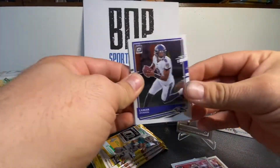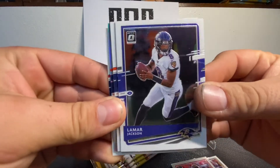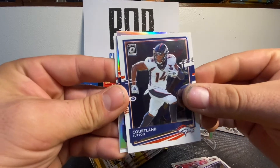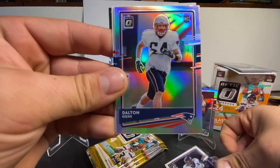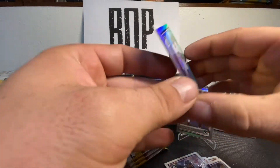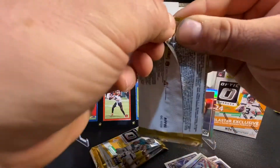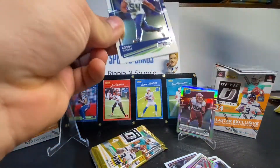Pack number three of this single blaster break. Looks like we got another hollow. Card number one — Lamar Jackson. Card number two — Courtland Sutton. Card number three is not a rated rookie but is a rookie — Dalton Kean. Followed by Ross Blacklock. I knew he was gonna show up in this break — I've only got about 50 of his cards out of Prizm.